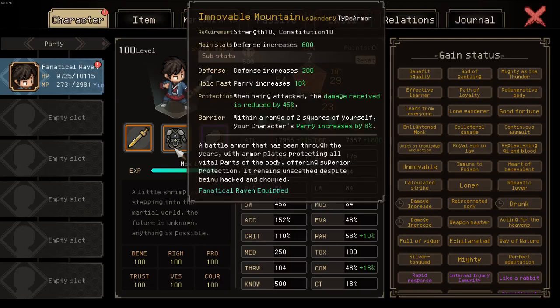Hey guys, a quick video as to why Immovable Mountain is so incredible. It not only provides 800 total defense at a max roll, which is then scaled by the workshop, but most importantly the protection modifier, which reduces damage taken by 45 percent. So it's a damage reduction of 45 percent.